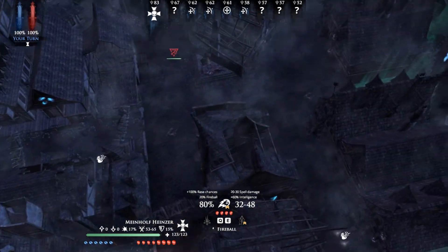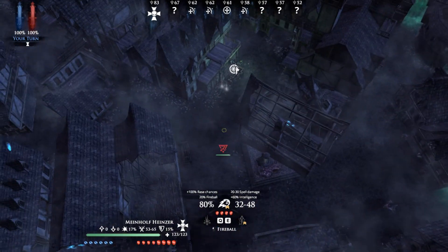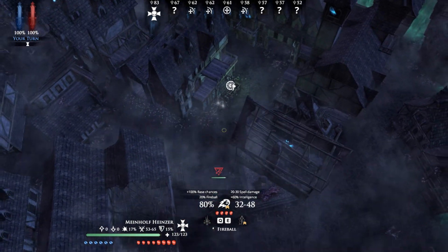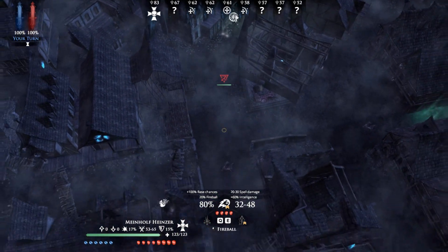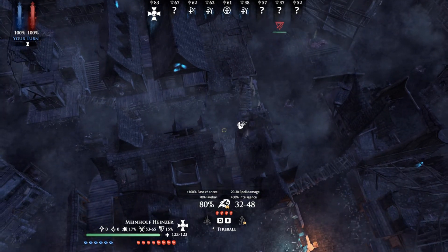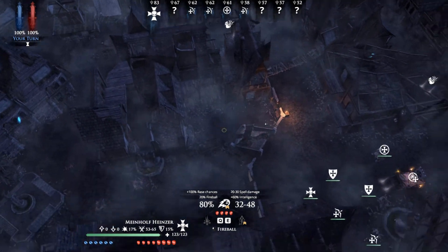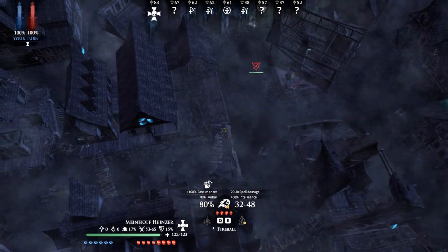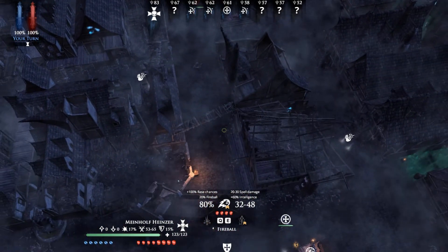This is the overview system where you can see the whole map. You can only see units on this map that your party can actually spot currently. So if I wasn't spotting these guys, I wouldn't be able to see them on the map. That's their wagon right there.